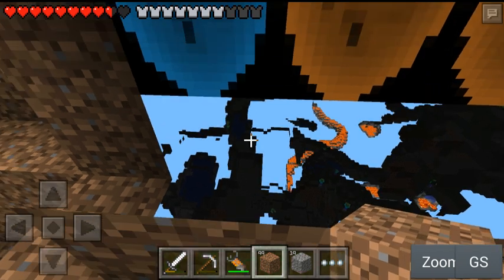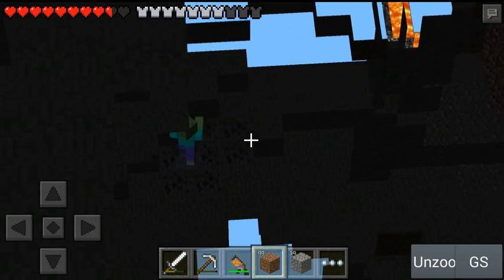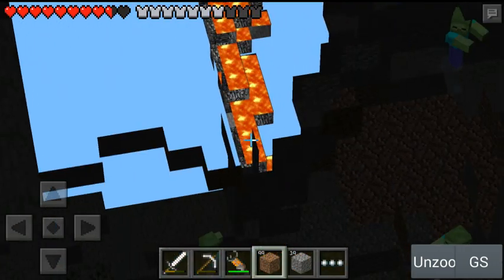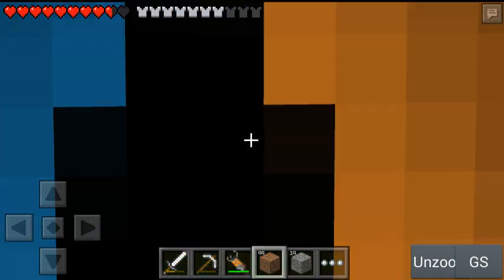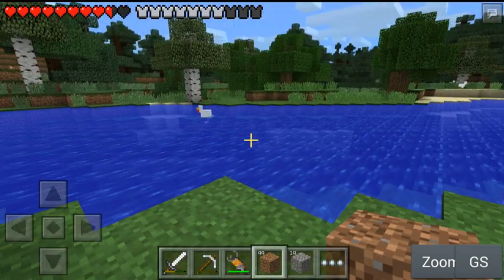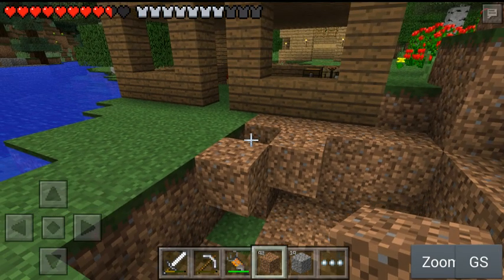I feel like getting a mod that makes creepers not explode, but then that would be a bit cheaty. You can see through lava. Where's the creeper? Maybe it was the creeper that blew up - it teleported. I'm not going to be doing that much longer before another creeper comes and blows up my face again.